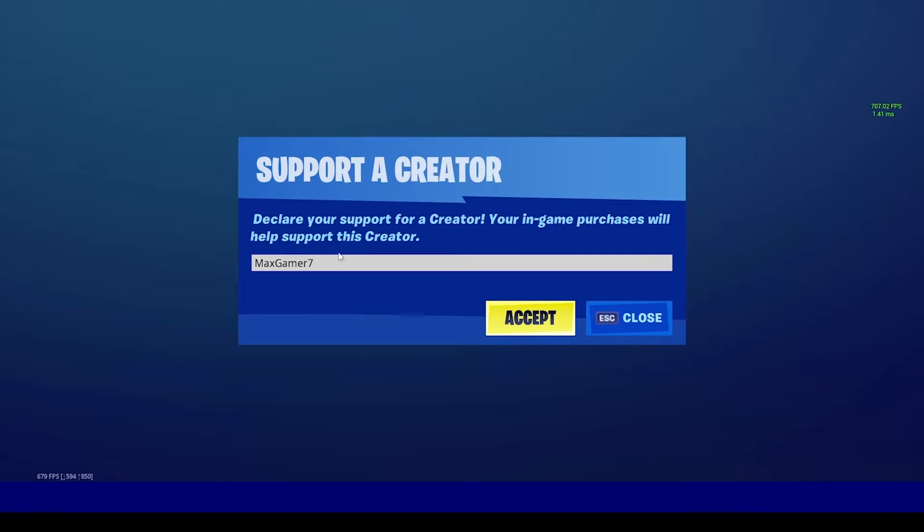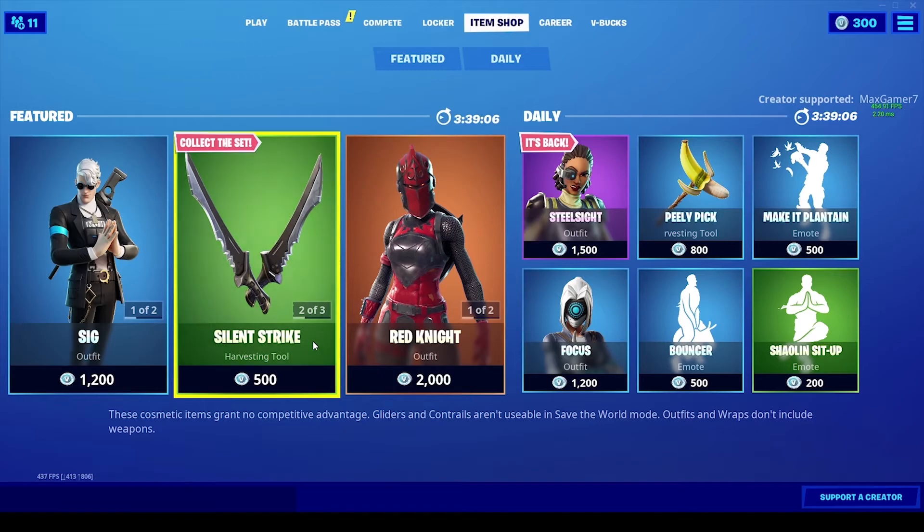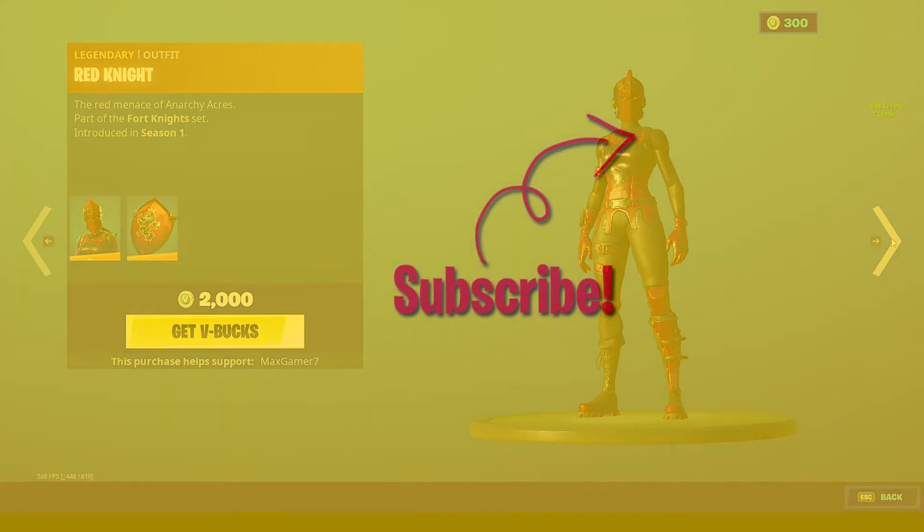Before you go, make sure you're using the code maxgamer7 in the Fortnite item store before buying an emote, skin, emoticon, or anything of that sort to support the channel. Bear in mind the code resets every 14 days. With that said, the video comes to an end — I'll see you guys in the next one, peace.